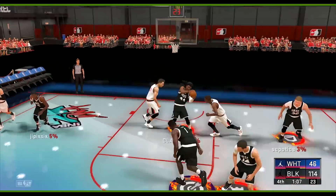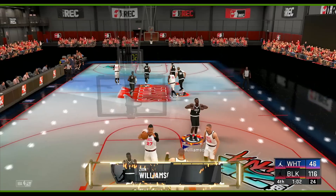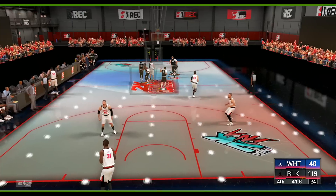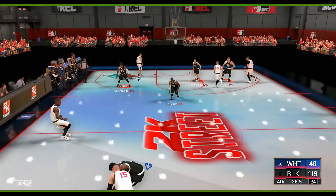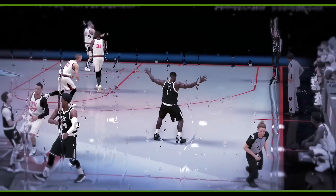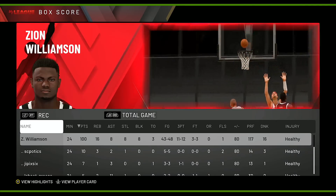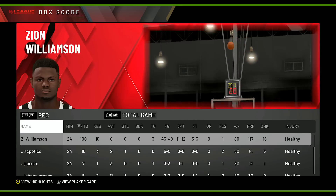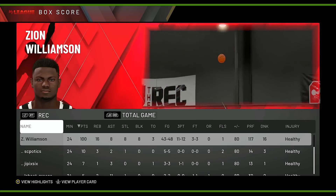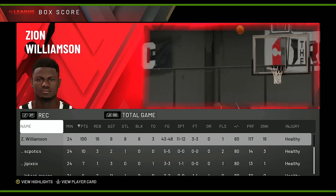I'm trying to play the pass — oh, good steal. Let's get another poster slam. Spin move, pull straight up — that's another green in the face of two defenders. I get the steal — pulling up for another green release. Zion's taunting them. Final stats: Zion had 100 points, 16 boards, 8 dimes, 8 steals, 8 blocks, and only 3 turnovers. We did miss 1-of-3 because I tried a full-court shot and you can't green those in 2K20. Hope you guys enjoyed — hit that sub button, this is the only place you can get content like this. I'll see you in my next one, peace.